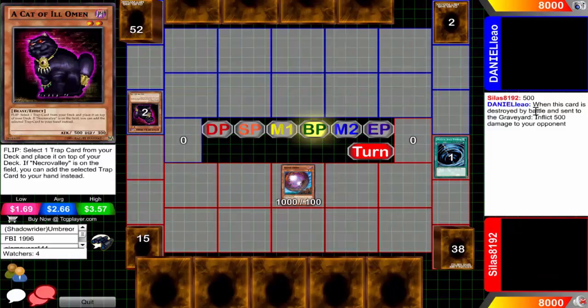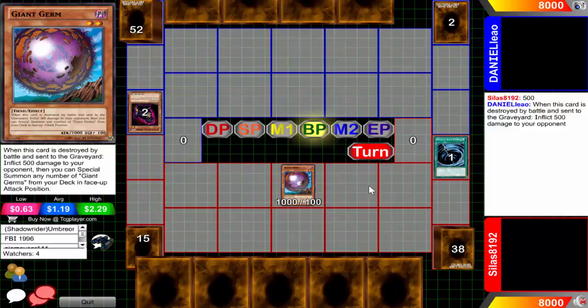So this card is destroyed by battle - since it's in the graveyard, inflict 500 damage to your opponent. Does it really have that effect? No. So Daniel's going to copy and paste the effect of the Giant Germ for some random reason, I have no idea why you're doing that, but congratulations. That's not what he meant, so I don't really know why you did that.